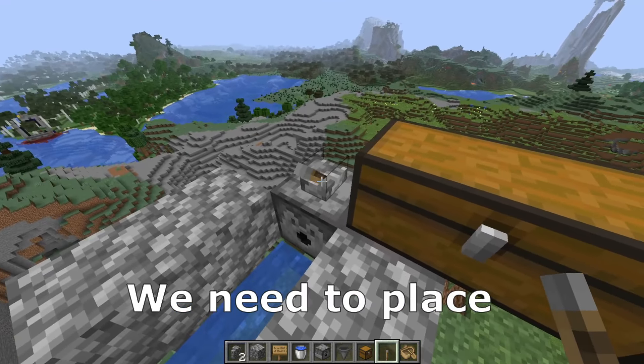Glass panel here and another one here, building block here, a piston like that. Place the lever here and activate the piston, now we can remove the piston. Here 3 temporary blocks, another one here, glass panel here and a piston like that. Activate the piston and now we can remove those things.